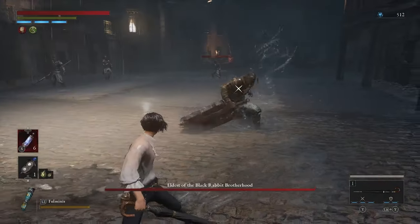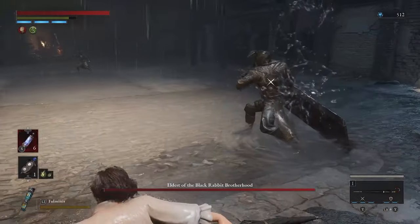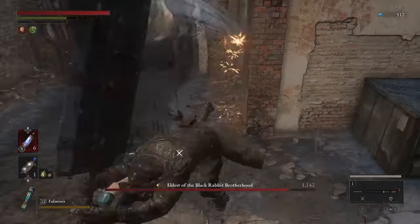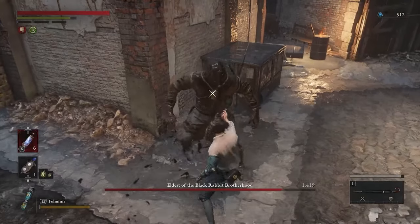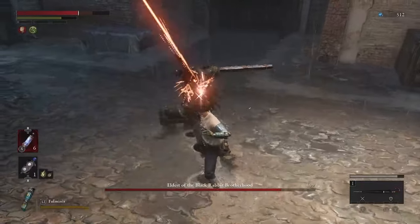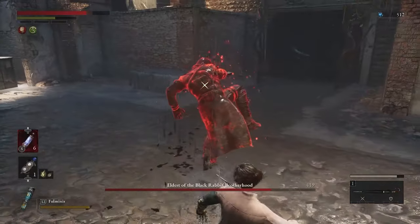Number 12: Eldest of the Black Rabbit Brotherhood. The eldest is nothing special without his brothers. In this footage his brothers glitched out and I managed to show how helpless he is without help. The eldest is slow enough and his brothers are fast enough for you to deal with the minors quickly, so nothing special.